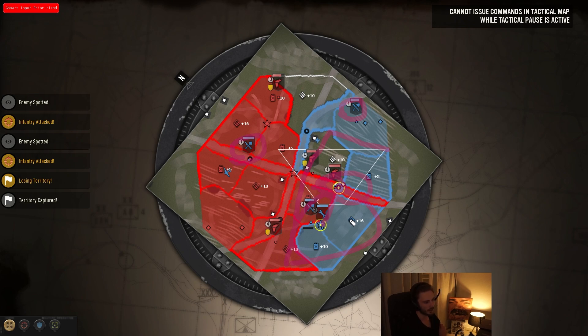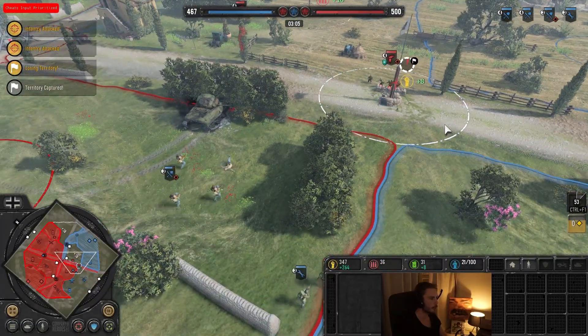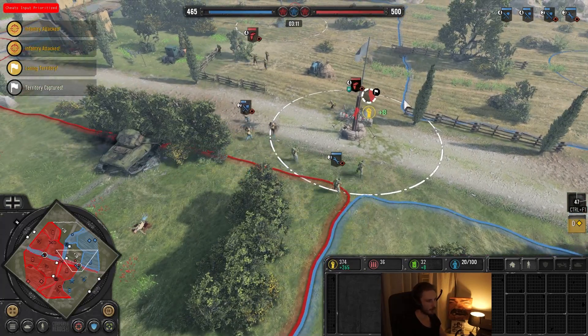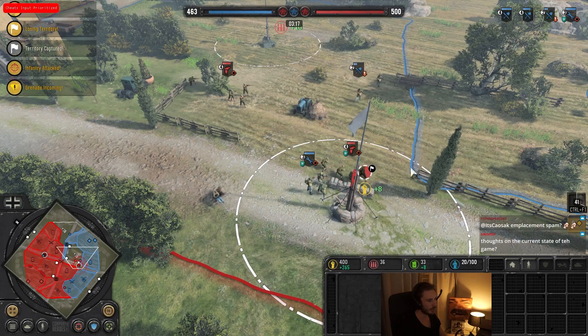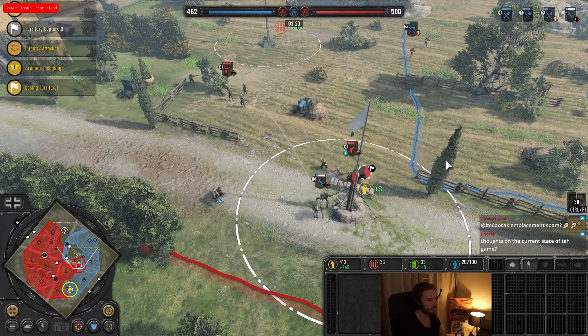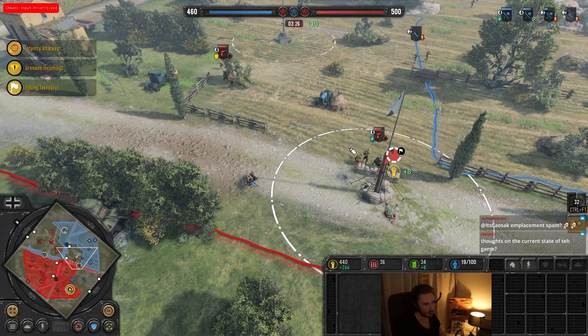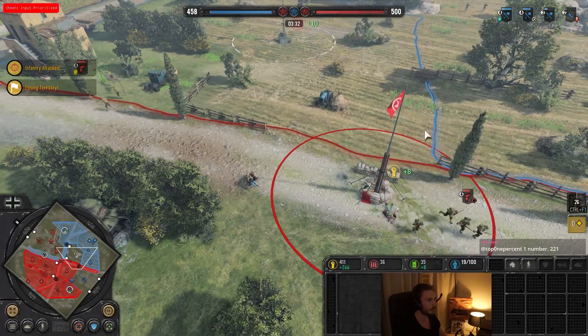Instead I just get completely wrecked here. I'm going to charge straight in, and you can see he pops behind green cover. This is just terrible for me. I don't have much choice though — I just need to get through and I can't. Great rifle nade from him. I tried to dodge; I was thinking he put it on the retreat path, but he didn't, and it almost got him a free wipe there. Excellent play from him, just so well executed, and I didn't think about this possibility whatsoever.